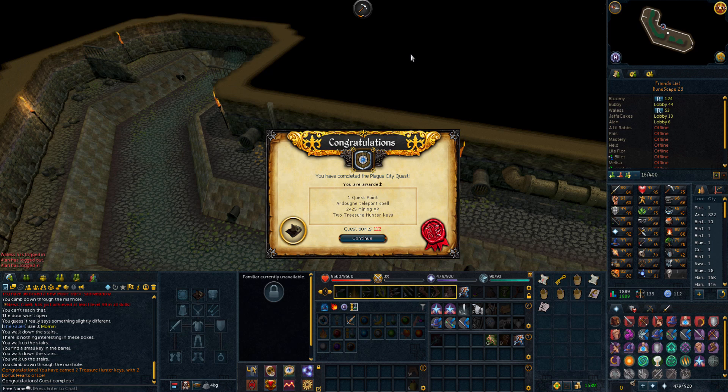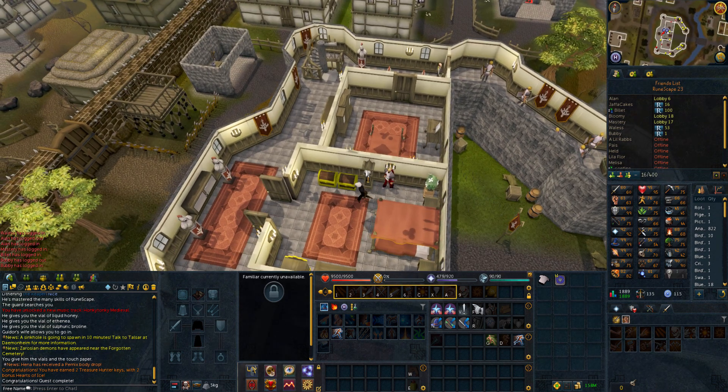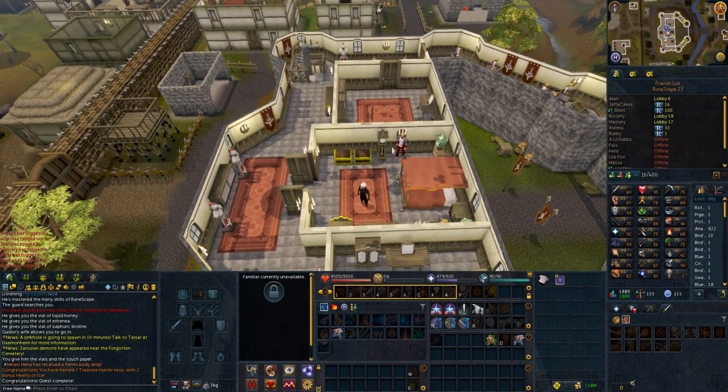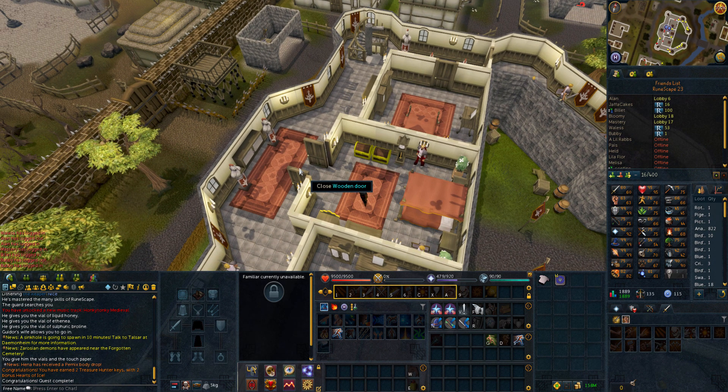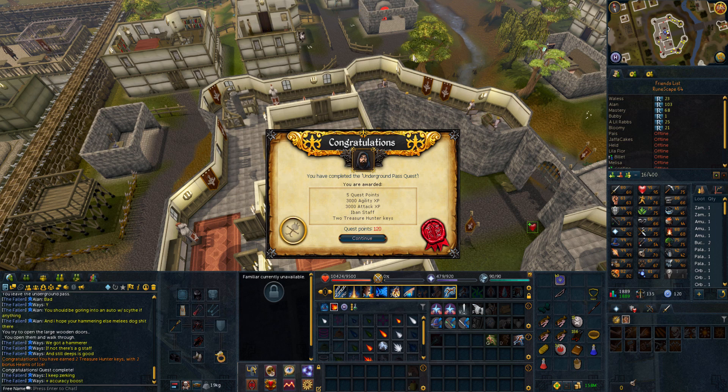Second one now is Biohazard. Going to smash on with it — another 13 to do. And there we are, Biohazard completed. Next up is Underground Pass. We're 75 or 76 agility so that shouldn't be too bad, but still it's one of those quests that's just a complete pain. And there we go, Underground Pass complete. It really seemed quite different compared to when I've done it on the main account — it must have been so long ago. I completed it in around 25 to 30 minutes, which was pretty nice for such a horrible quest.